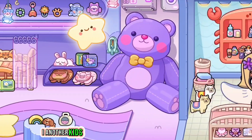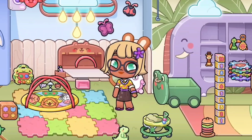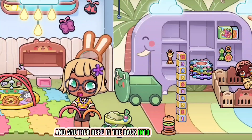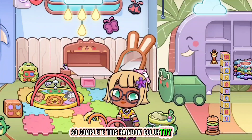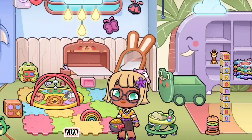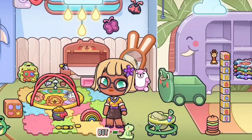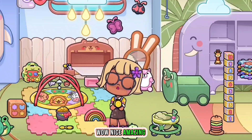Let's find another two cribs for more secrets. Open the top box and find the rainbow, and another one in the back cabinet. Complete the rainbow color toy — put one and two. There's another gift: a coin! Tap the yellow coin toy to collect it. Wow, nice and amazing!